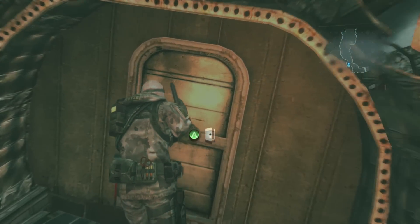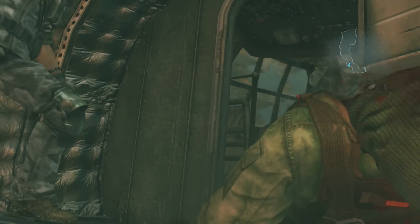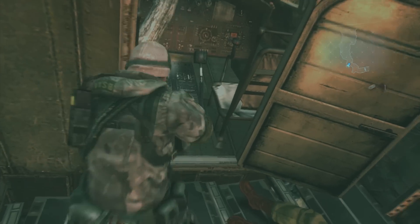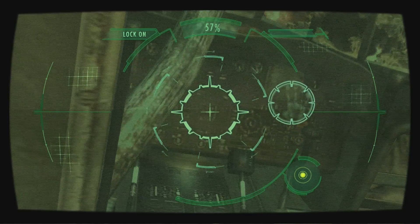Just move up and open this door. This guy will fall out — might scare you, maybe not. And then all you've got to do is scan the control panel, and that should give you your handprint.